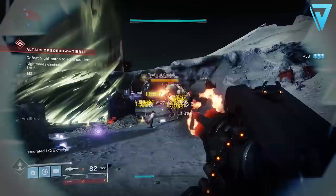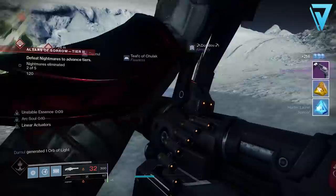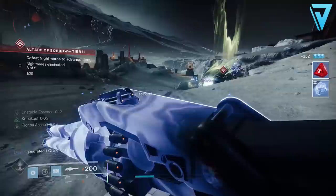All in all: the Xenophage provides the highest DPS for a machine gun in Destiny 2, the Air Apparent provides the highest overall damage output for a machine gun, and the 21 Delirium is a worthy contender — making up for the fact that it's not an exotic when compared to both weapons in both DPS and overall damage. Bear that in mind if you don't want to use an exotic in the heavy slot.